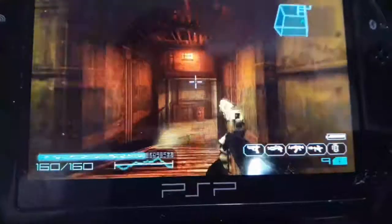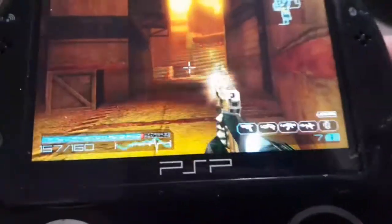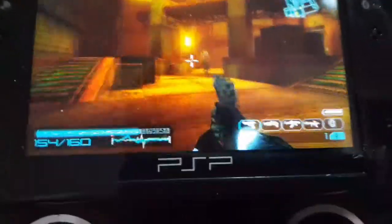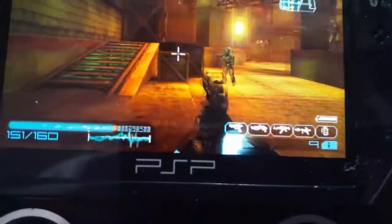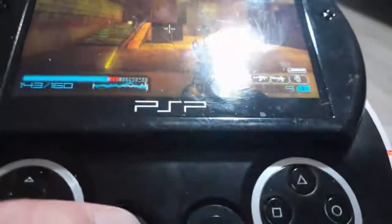All right, so here's Coded Arms. What's the first thing you notice right here? The frame rate is extremely choppy — look how choppy this frame rate is. Yeah, it's pretty not very playable. So now what we're going to do is speed up the CPU, raise it up to 333.